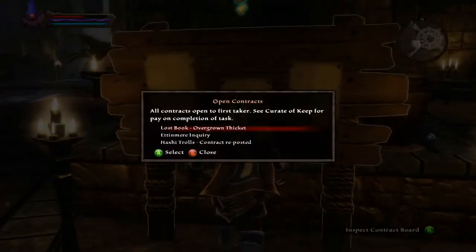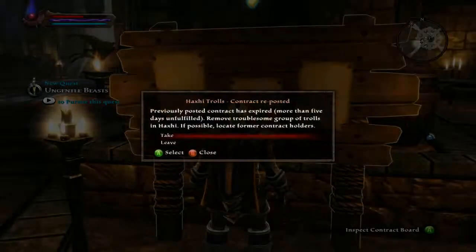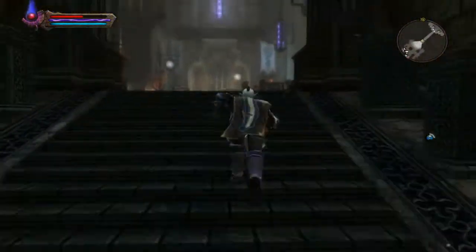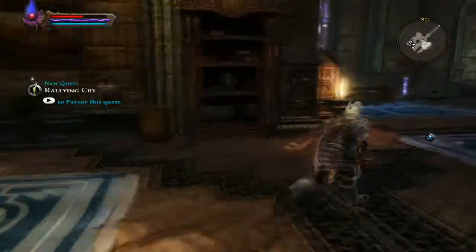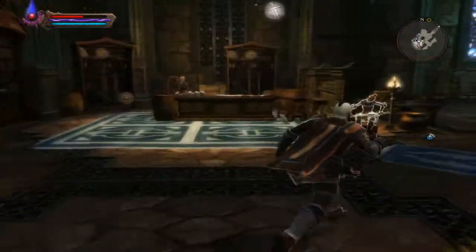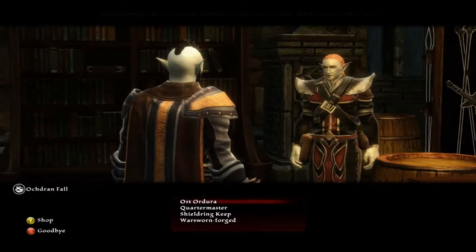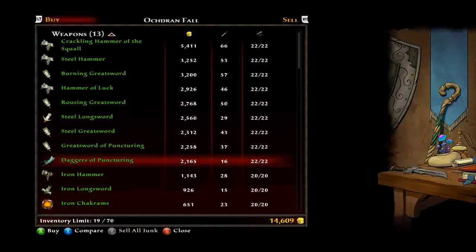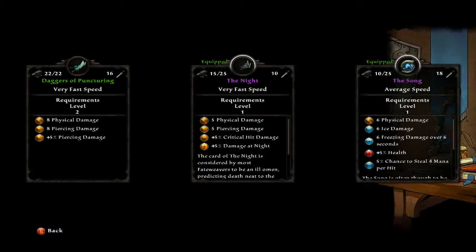You can go to the contractor's board and take on jobs. You can shop, buy a lot of stuff, sell all your junk — that's seven grand for me. You can buy a whole bunch of different daggers, but normally the starting stuff doesn't match. These daggers of puncturing are actually pretty good though — 16 damage. Not bad, there are some decent daggers.